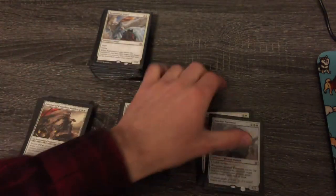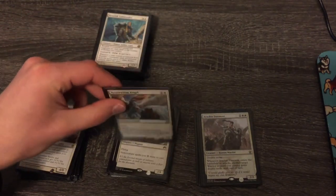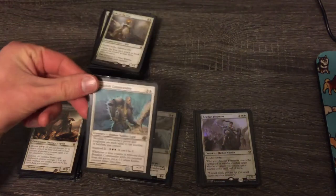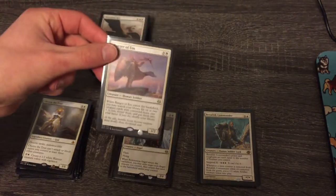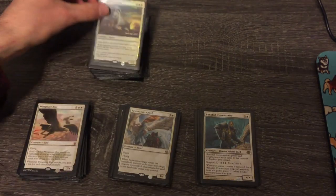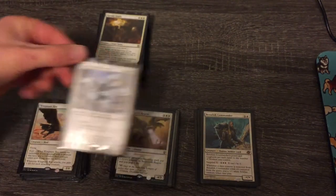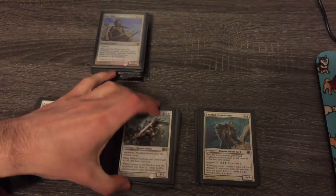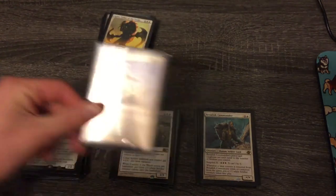Iroas is out — we're not doing Warriors. Restoration Angel goes in the maybe pile, but I imagine I'll keep it. Bendelish Commander can go — wasn't that great anyway. Oketra the True, keeping that. Ranger of Eos, definitely keeping. Wingmate Roc I think is really good. Crested Sunmare in the maybe, depending on whether we keep life gain. Same with Sunscorch Regent. But Avacyn is worth keeping, Karmic Guide is worth keeping. Captain of the Watch in the maybe — it's a good army card on its own. And Sun Titan, we'll keep as well.